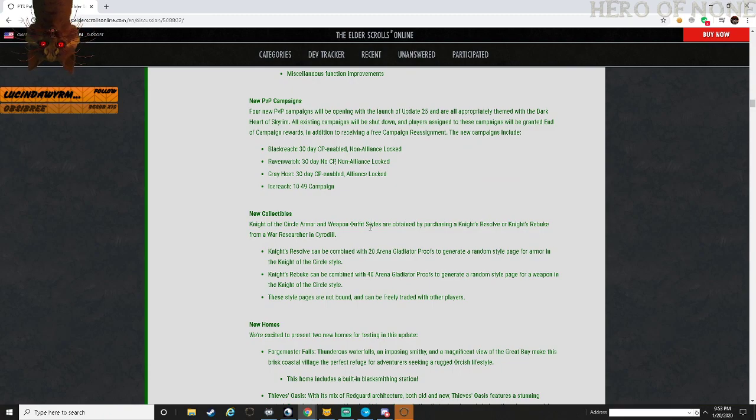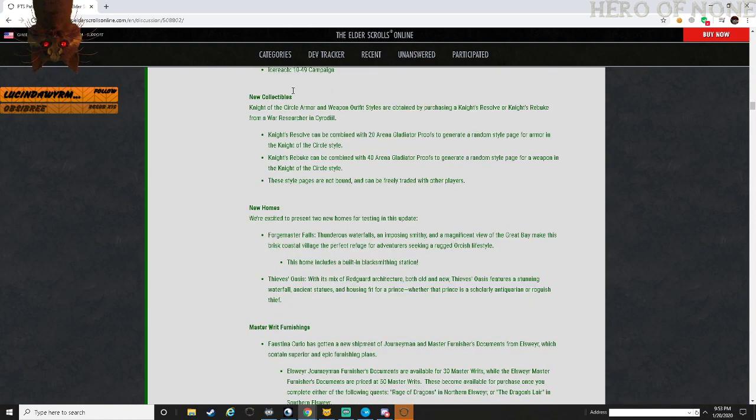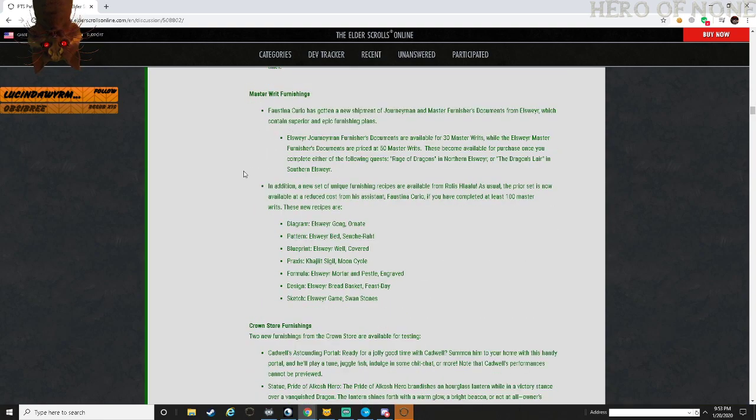New PvP campaigns to help with the Meteor Mayhem. New collectibles. Nisel, Rebuke Sell pages etc. for the guide. New homes: Forge Master's Falls and Thieves' Oasis - haven't loaded those up on PTS yet but we'll take a look. Also includes a built-in blacksmithing station, which is nice. Master craftsman furnishings and new diagrams.